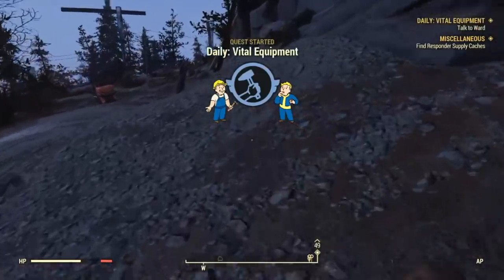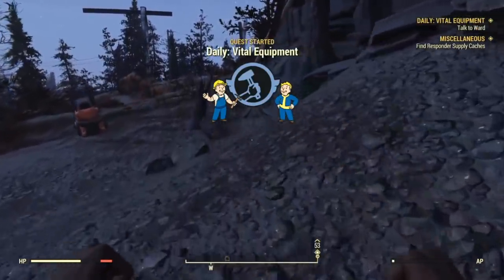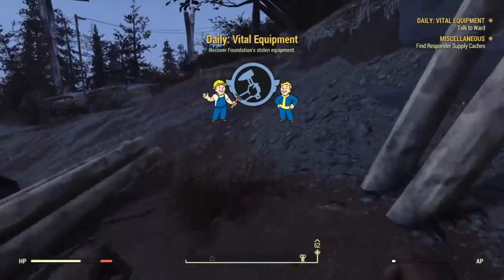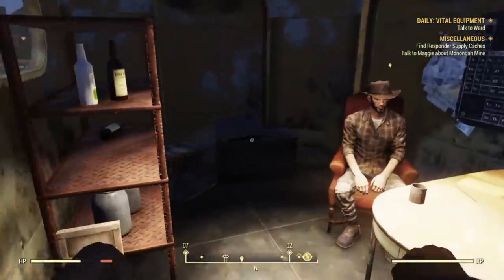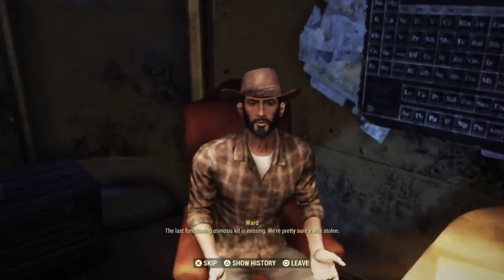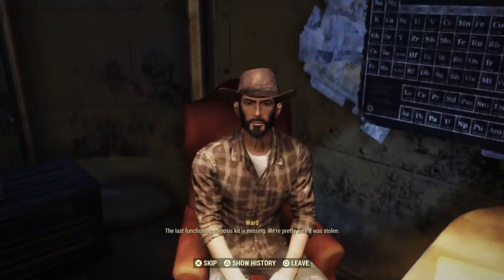When you fast travel to Foundation, the Vital Equipment quest should pop up. By the way, this is a brand new account so I can show you how much reputation I gained from doing the glitch. Go ahead and talk to Ward — make sure you keep that item in your stash box, do not grab it.